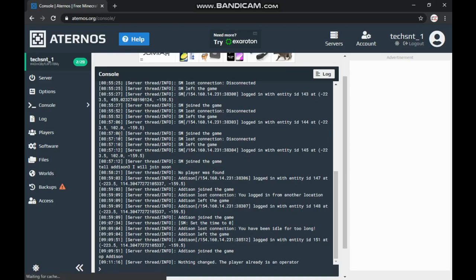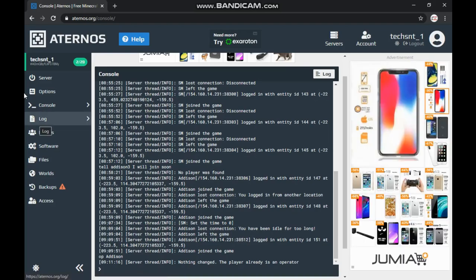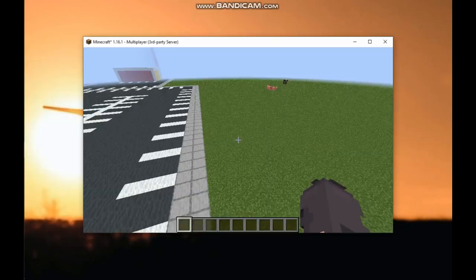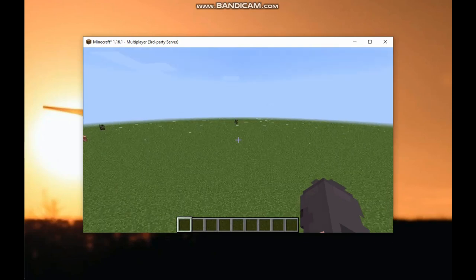Apart from that, to know the number of people on your server in an easy way, if you press the Tab key you can see it on the top. I have two people on my server right now. That's what I use to check if everyone is already on my server or if the number of people I want is there.